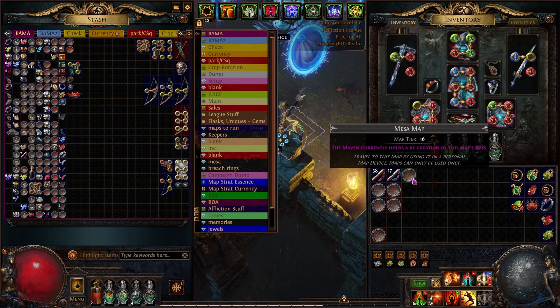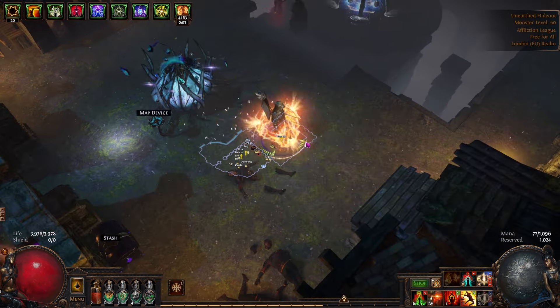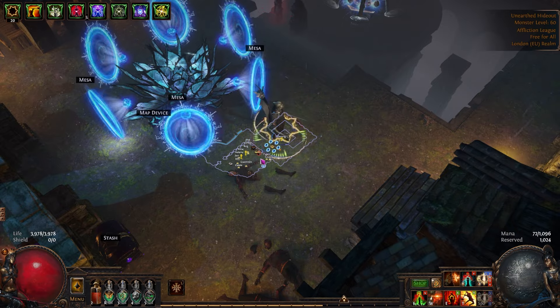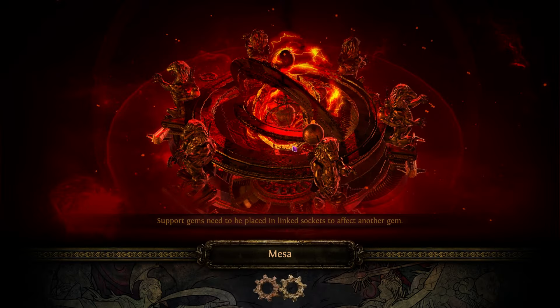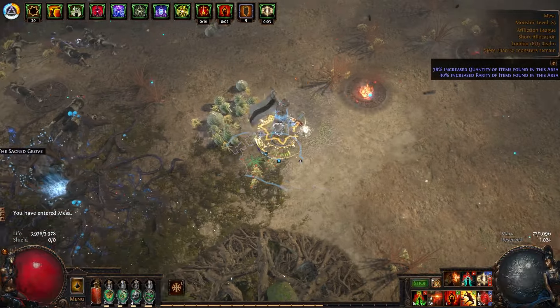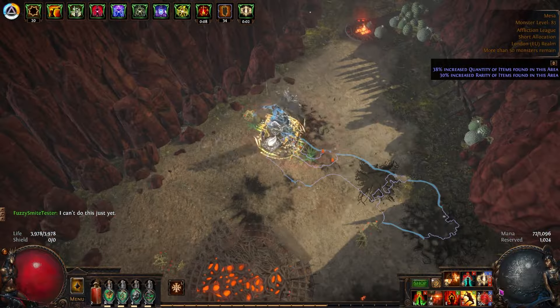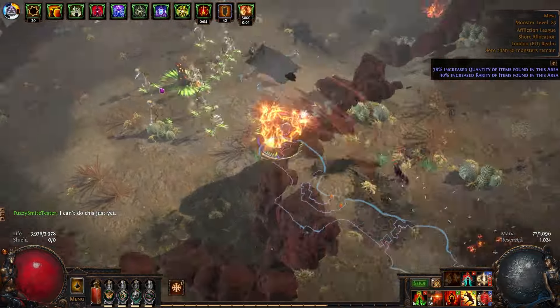In a moment I'm just testing altar farming so we'll do a quick map showcase, then I'll close out the video. I do plan on doing a step-by-step guide on how to build this character. I'm ping-ponging between Mesa and Jungle Valley on scoured maps with a Wandering Path atlas setup — doing altars in Jungle Valley and boss rushing in Mesa. We've got two charges for our Vaalsmite which basically clears big packs of mobs at the press of a button.